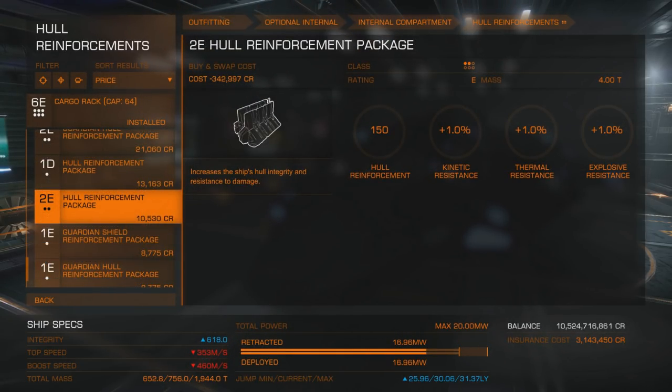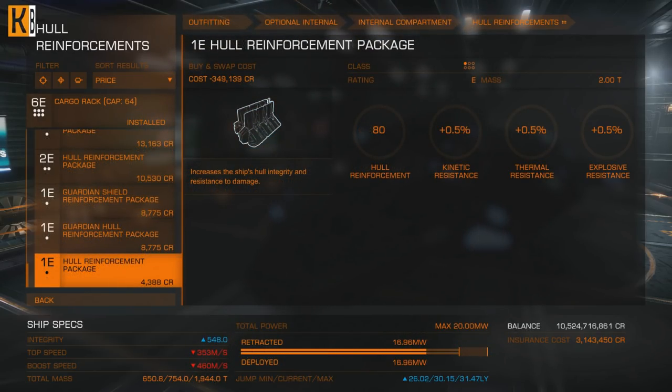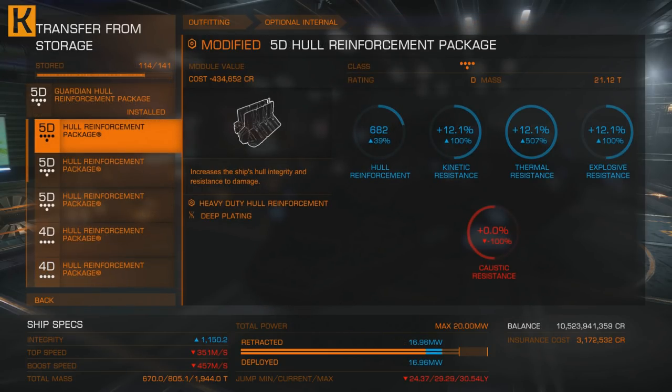But obviously you will upgrade your regular hull reinforcement packages. So let's compare the class 5D Guardian one versus class 5D heavy duty hull reinforcement with deep plating. Apart from caustic resistance, every single stat for the regular engineered one is better: 40% hull reinforcement increase — 682 versus 488. 12.1% on kinetic, thermal, and explosive resistance. The Guardian module has only 2% thermal resistance, zero kinetic and explosive. The only resistance better for the Guardian module is caustic: 5% on Guardian versus zero on regular ones.